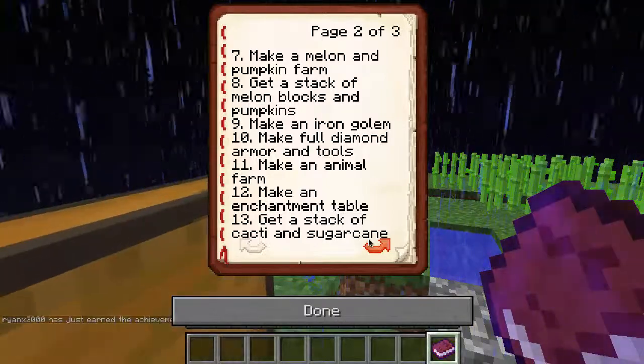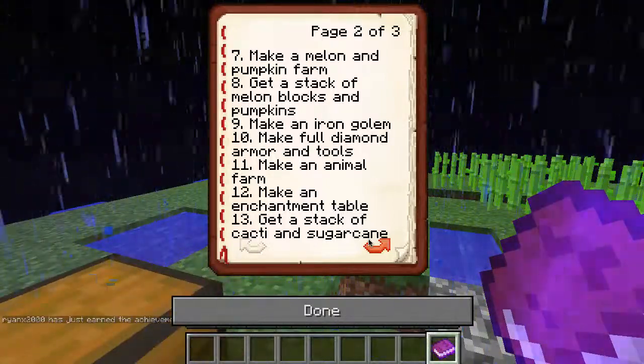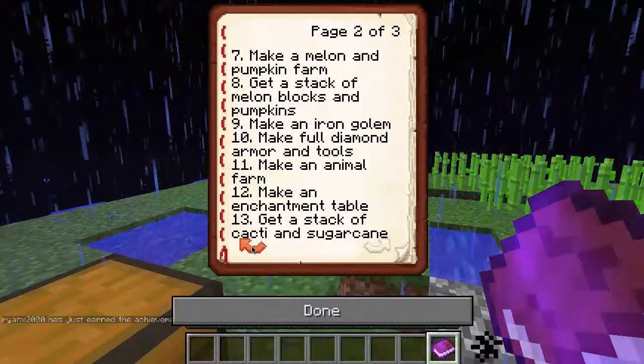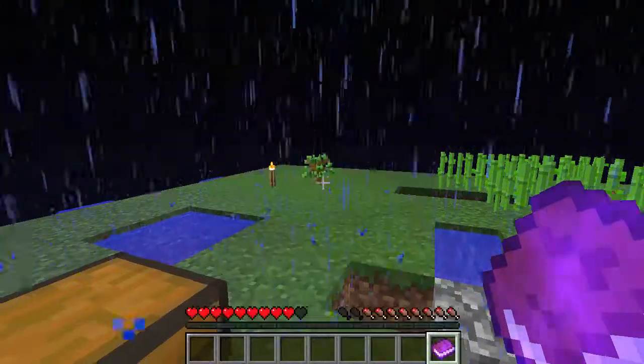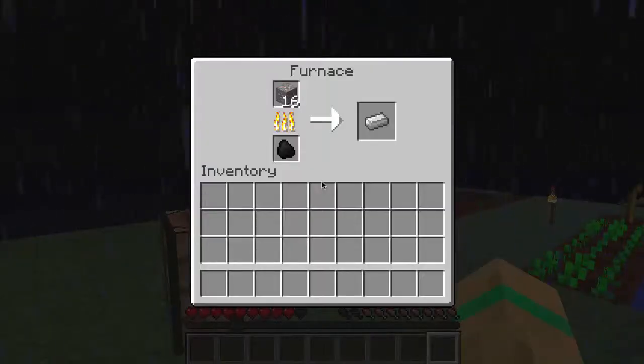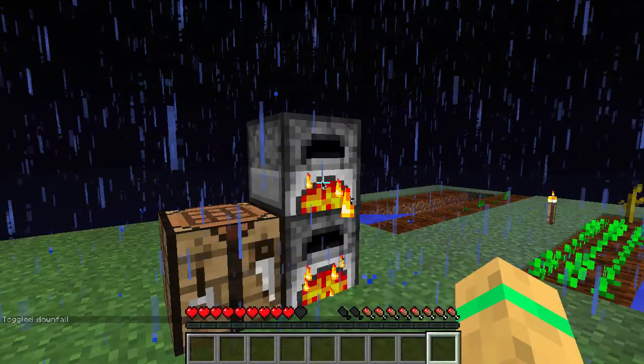Alright, let's go ahead and take some of that. Now we need to make it iron gold. I need five more pieces of iron — wait, no, I need a bit more than that. Oh, we just keep toggling downfall.